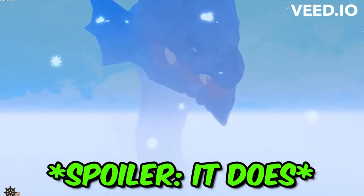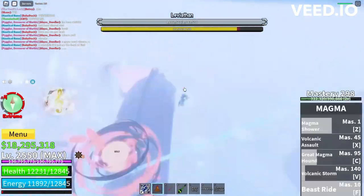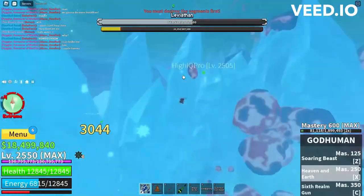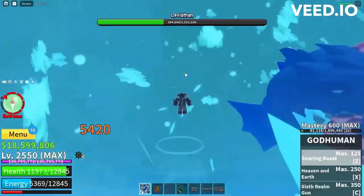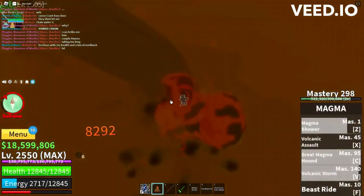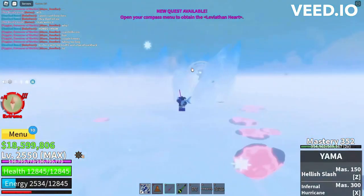That strategy seemed to work pretty well. The boat is at 39 HP, so it's probably not gonna work out. He wants to destroy the segments first — there we go guys, I'm gonna destroy this part first. His shield is about to break. Oh whoa, we just got Leviathan Scales! Oh, more Leviathan Scales!